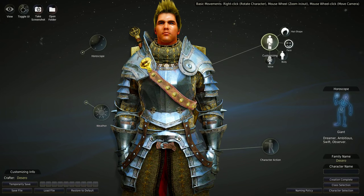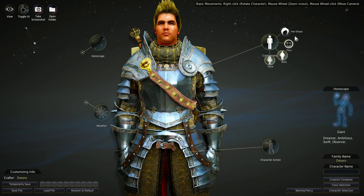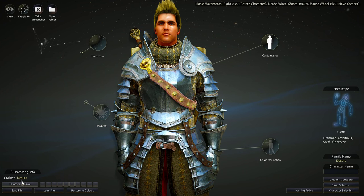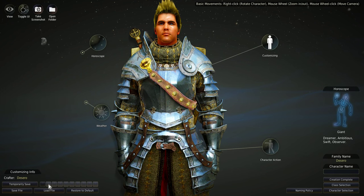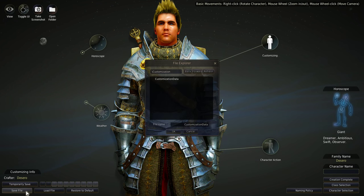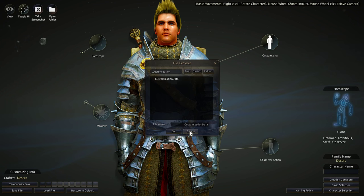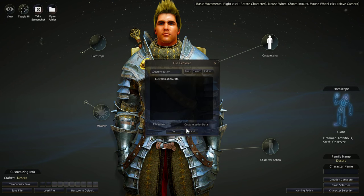Here we have Customize. This is important because the customization is so in-depth — there's not really an undo button. You're going to want to use the save functionality in the bottom left. Temporary save lets you save what it currently is. I can click a save slot and go back to it. I can also save a file permanently onto my hard drive so I can reload the customization data later. If I really like a certain look, I can save and load it later without rebuilding from scratch.